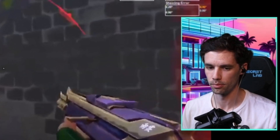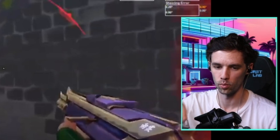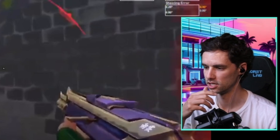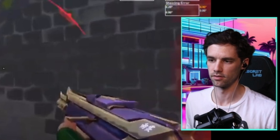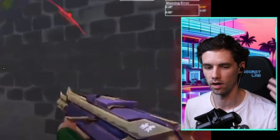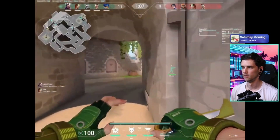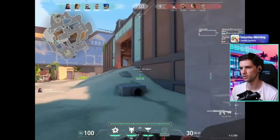Like I said, your mechanics and aim are probably well above Platinum level - it's just the other stuff that comes with it. This is another reason why it's good to play one role, one agent: because you'll instinctively use utility in better situations, and you'll know exactly when to use it. It'll be more second nature for you instead of filling an agent and thinking 'maybe I should flash this' - you don't have to think about any of that because you're so comfortable with the character.